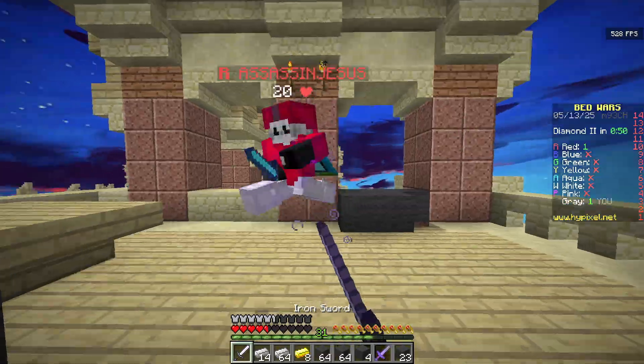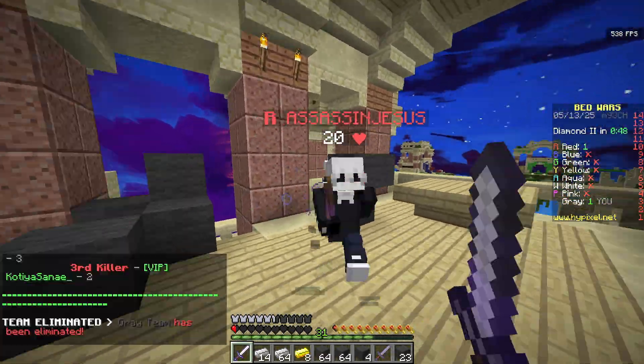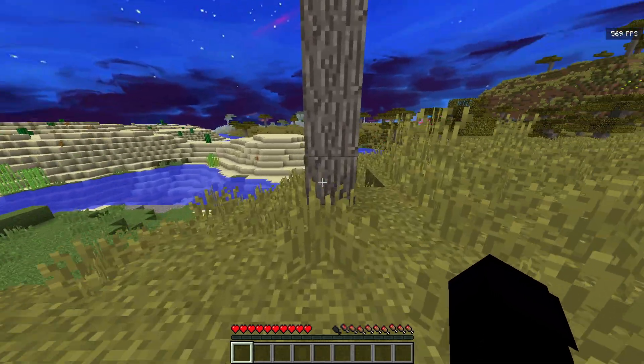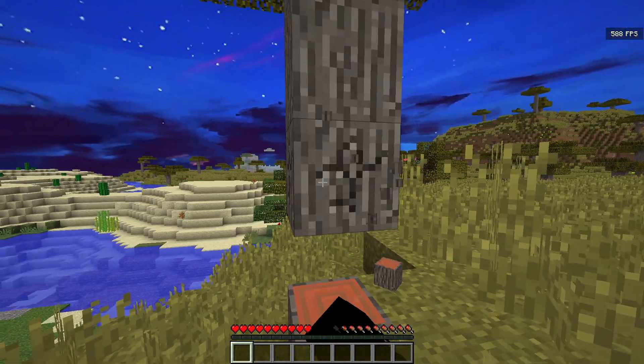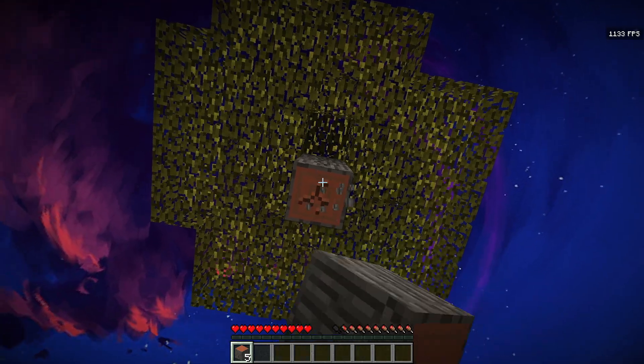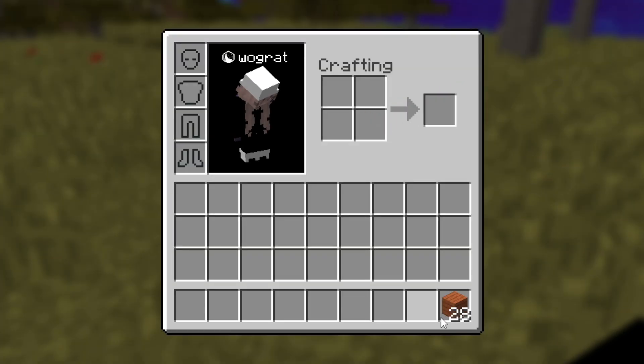We're here in survival Minecraft. We're gonna get some wood, make some tools, and head off to a cave. 1100 FPS just looking up to the sky — I knew that heaven was a good place.